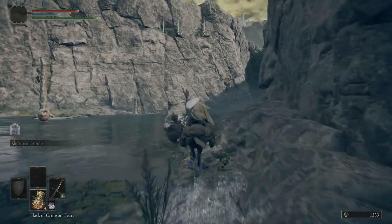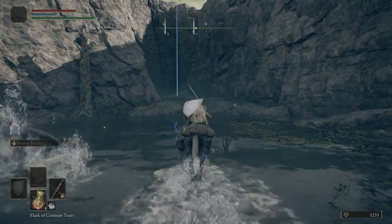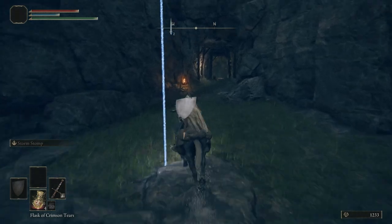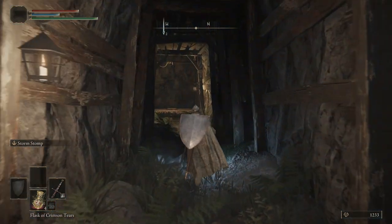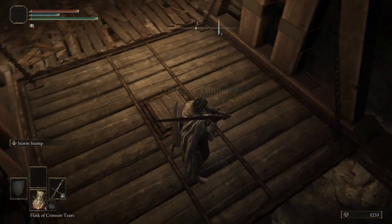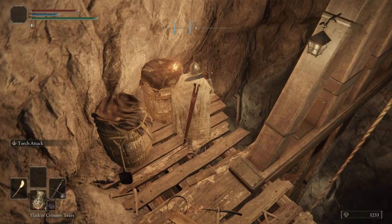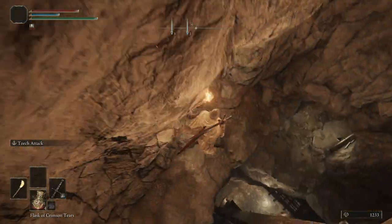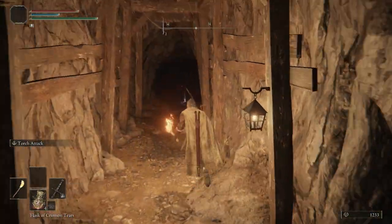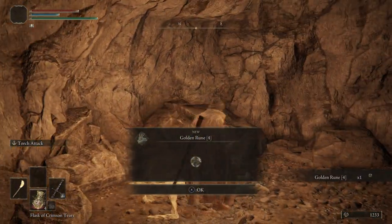You can hold circle to have Torrent run. If you come over here, a crab's going to pop out — you can fight that crab if you want, I'm not going to. We're going to use L3 to hop off Torrent again. And right here in this elevator, we're going to send it down, but we're not going to ride on it. We're actually going to pull out our torch. Right here we can see a ledge to roll down onto. There's nothing in this first tunnel, but there is something in the tunnel at the back.